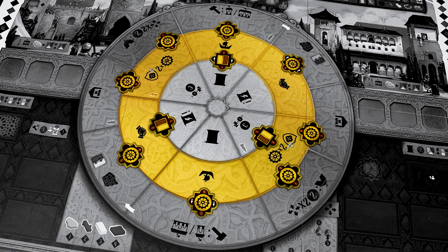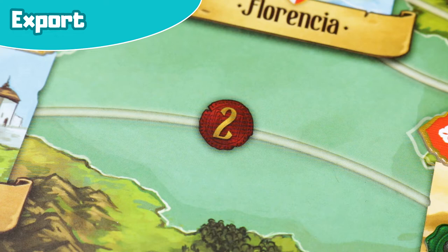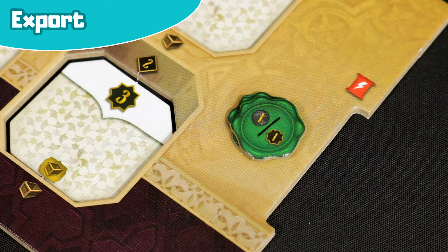Next, we will go over the main actions found in the middle rondel. Export: first, choose a destination city where you have no ships present. Then pay the cost in dinars for the routes you must travel to reach that city from the Kingdom of Granada or the nearest city where you have a presence. Next, take one of your ships from the Kingdom of Granada and place it on the left side of the city. If there is a seal, take it and place it in your workshop. The seals can be used as a dinar, as a paria, or as a prestige point at the end of the game if you manage to hold onto it.